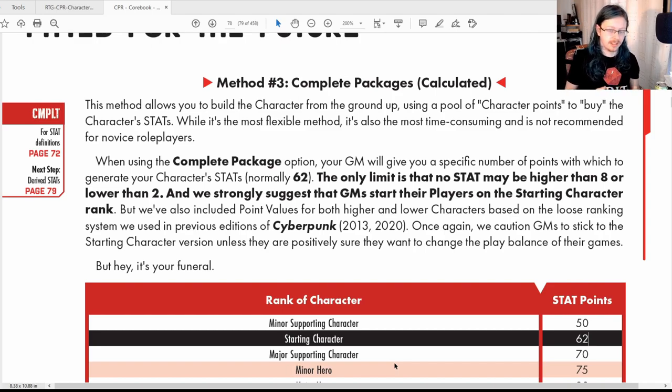Typically you'll have 62 points to spend on stats, and it's a straight one-for-one basis. Take a look and decide what you want your character to have. If we go to my character sheet now, I've already filled this out.